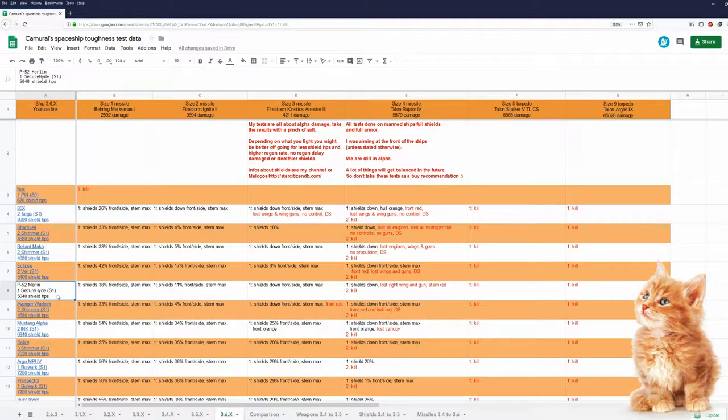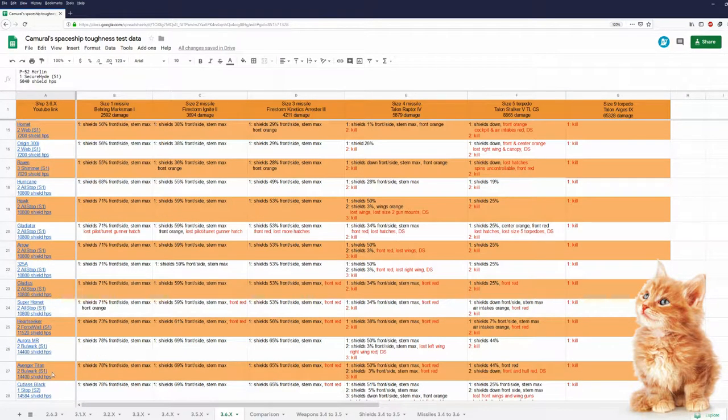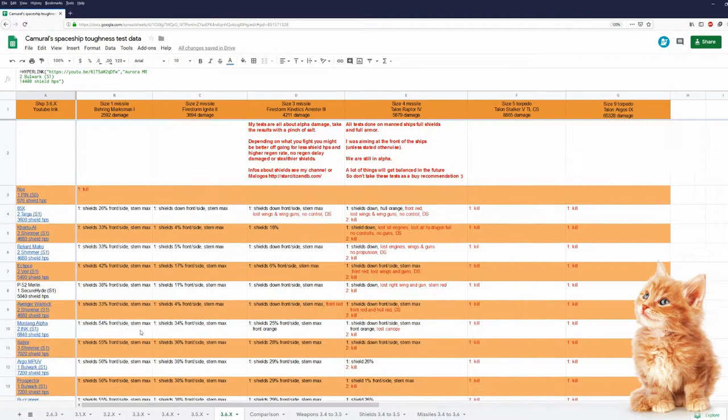Merlin is done in 3.6. In my tests I use raw alpha damage only and ships in standard loadout. Ships with a lot of shield HP's, like the Avenger Titan and Aurora MR, are looking good in my tests. However, depending on what you are fighting, you might be much better off with shields that have a higher regen rate, no regen delay on damage, need less power, or are stealthier.